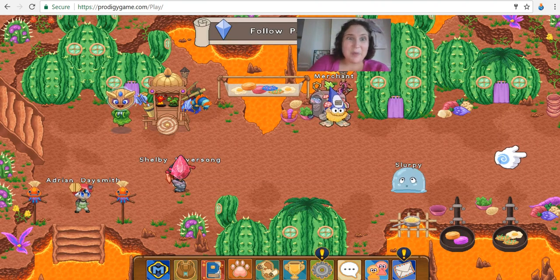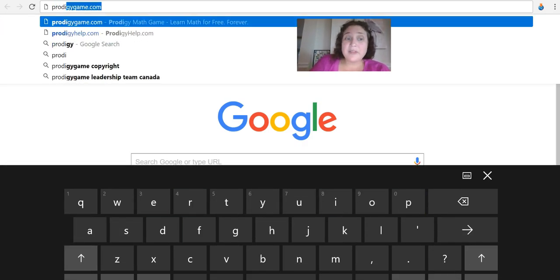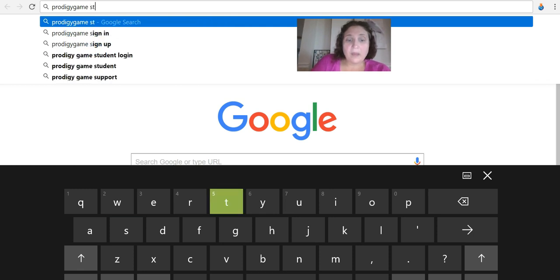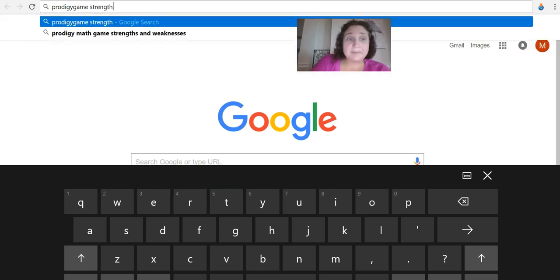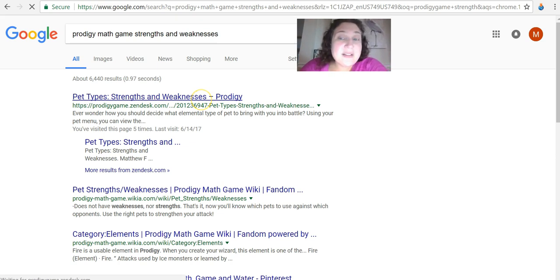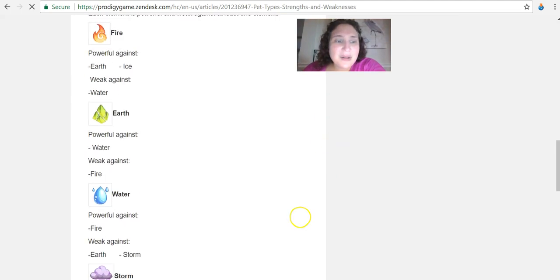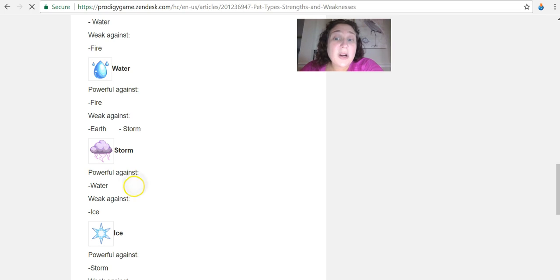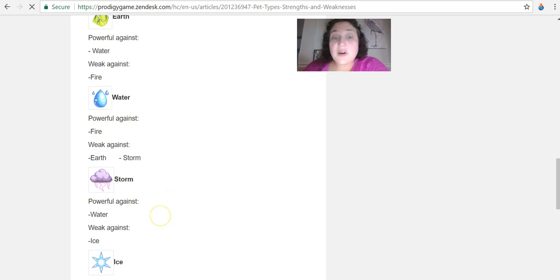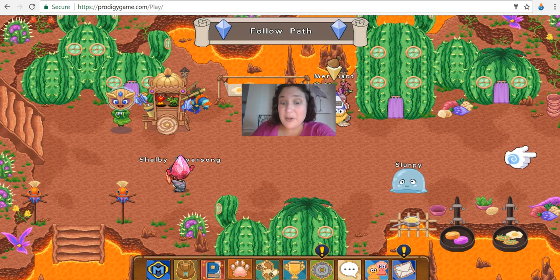No big deal — let me show you a trick. If you go up here and open up Prodigy Game Strengths and Weaknesses, you'll get to a blog that has different tips. Here is the Zendesk Prodigy blog. I thought Sorrel was water, but it isn't. Sorrel is storm and is powerful against water. So I'm going to actually switch to Barnacle Cove. Sometimes people play with that tab open so they can go back and forth.